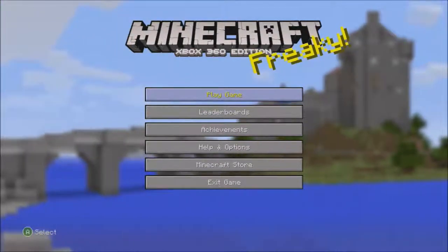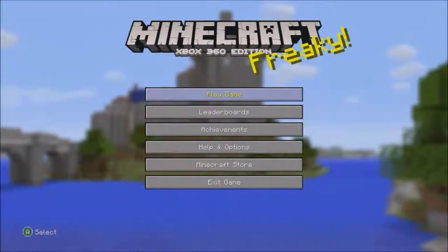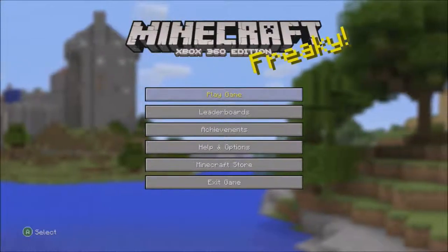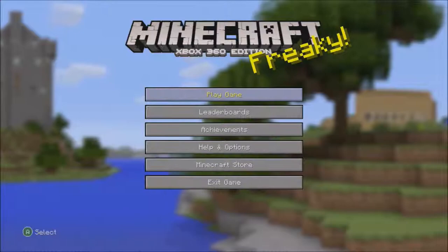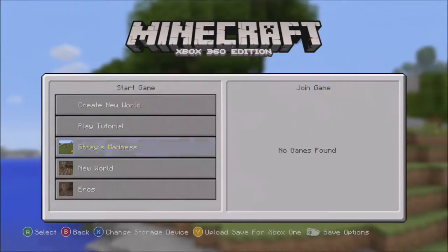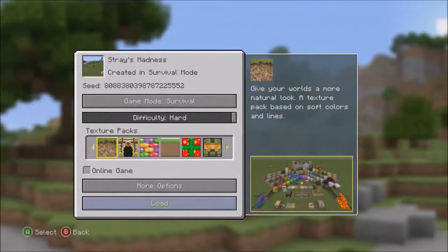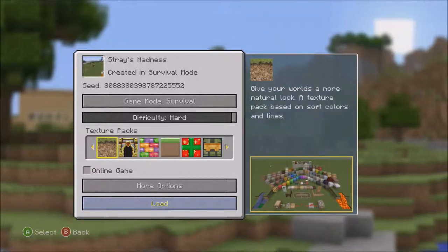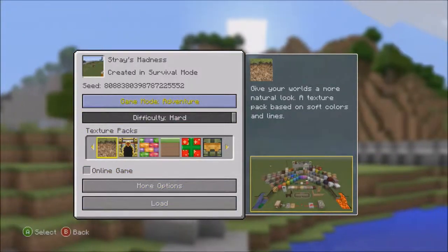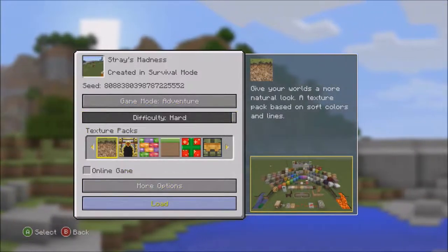When I was debating whether or not to do Minecraft, I decided I should probably do a hard difficulty. And I found out recently the 360 came out with Adventure Mode, where you're only able to break blocks with the correct tools. I figured that would ratchet up the difficulty quite a bit. I've named the world Stray's Madness, because this will surely drive me insane. It's on hard difficulty with the natural texture pack.